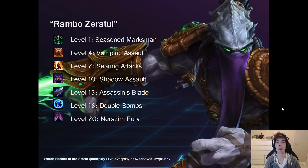Finally, there's a fun build: Rambo Zeratul. I wouldn't recommend this as a serious build, but you can see that Blizzard's design philosophy has imagined Zeratul as potentially a basic attacker. His second ultimate, Shadow Assault, indicates that, along with talents like Seasoned Marksman, Vampiric, Giant Killer, Assassin's Blade, Nervous Energy, and Searing Attacks. Try this if you want to have some fun and let me know how it goes — I'm not going to try it myself.